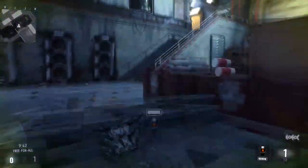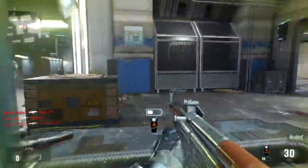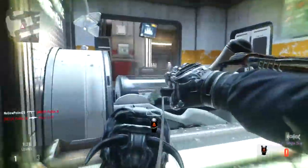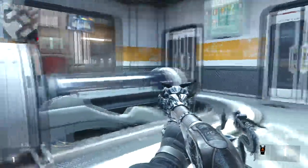Today's best class setup video we're going to be taking a look at the Dragon Fire, the blunderbuss — the brand new legendary weapon. You can use this class setup with whichever blunderbuss you have, but if you have the legendary I would obviously recommend that one because it's probably one of the best variants out there.